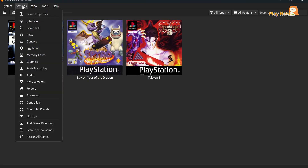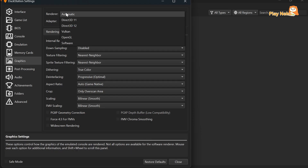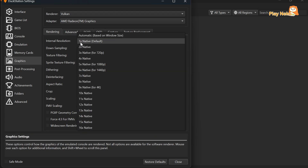In Step 6, we're going to set up the graphics. Open the Settings menu and select Graphics. In the Renderer section, you can choose which rendering method DuckStation will use — this determines how the game's graphics are processed. Try each one to see which runs most stable, or select Automatic and DuckStation will adjust it for you. If you choose Vulkan or Direct3D, go to the Adapter section and select your graphics card so DuckStation can utilize your GPU. Under Internal Resolution, higher resolution requires more performance, so if your game doesn't run smoothly, lower the resolution to improve performance.